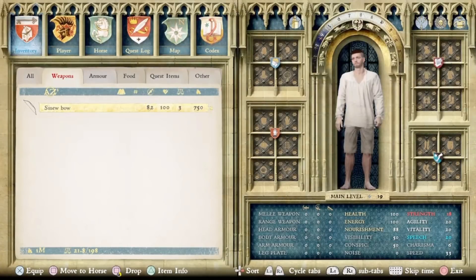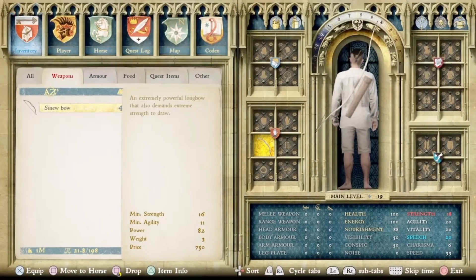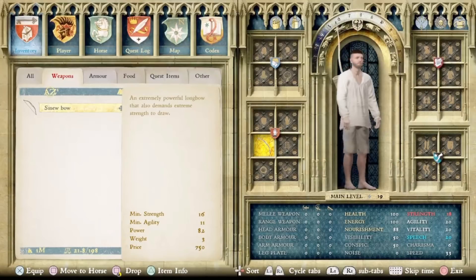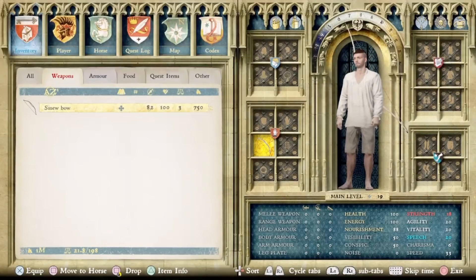Here we have another item I can confirm was added with this DLC — it's called the Sinew Bow, and it's the new most powerful bow in the game. Much like the sword, it's worth getting. You can get it if you choose to build the guardhouse instead of the stables. It is about 10 points more powerful than the Yew Longbow, so this is definitely worth getting and is definitely added with the From the Ashes DLC.